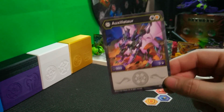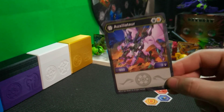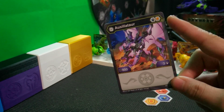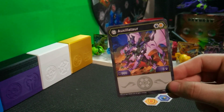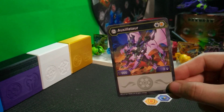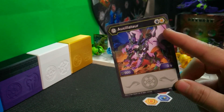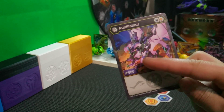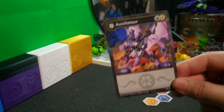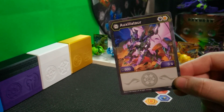Otherwise, solid B power — 1550 is nothing to scoff at, definitely worth considering in some builds. Of course it has a shield, so shield decks kind of all over the place; a lot of Bakugan use shields. The artwork, by the way, really nice — they're still using that glowing energy effect even on the core Bakugan in the artwork. Just really cool for all of the Bakugan to see them like that.